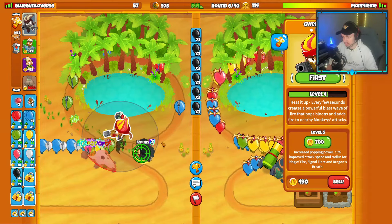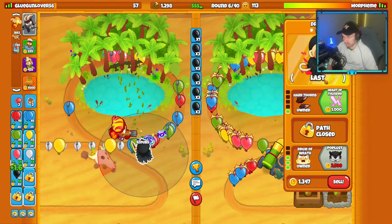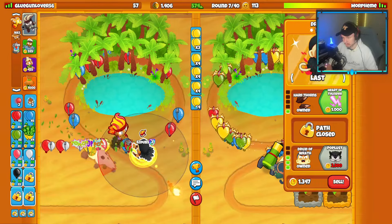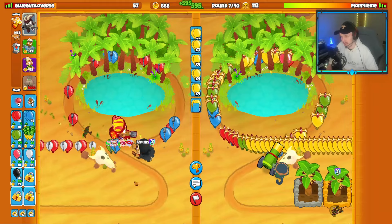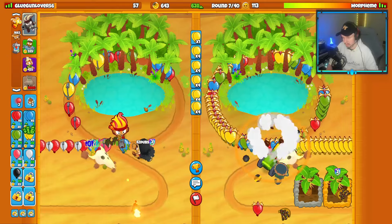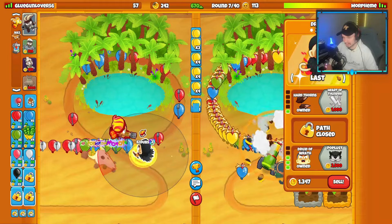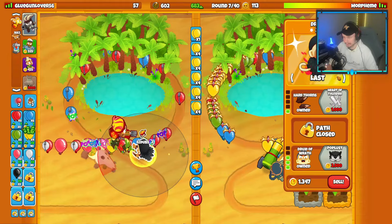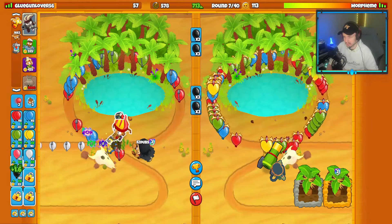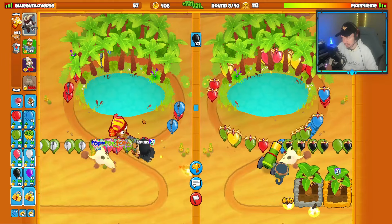I want to try to stall these rounds a little bit. Maybe I can manipulate the Druid's targeting during some rounds to get some balloons through. The Druid's kind of anti-stalling, which I don't like. If I switch the Druid between close and last near the end of the round, I might be able to get the round a little bit longer. Currently the rounds are getting short because of me.